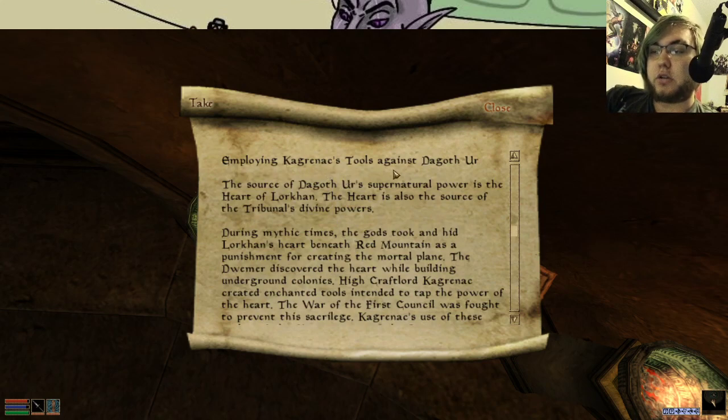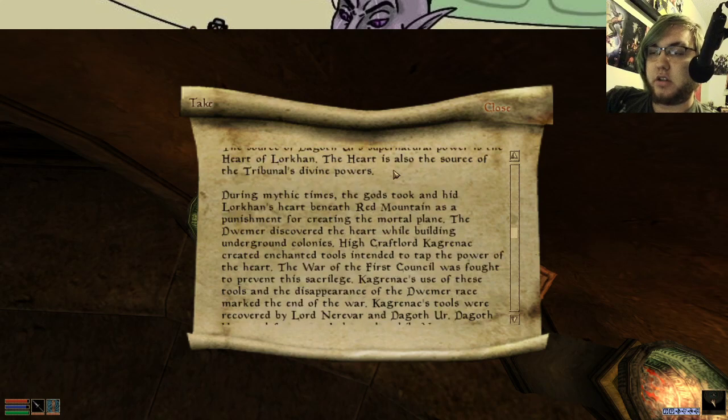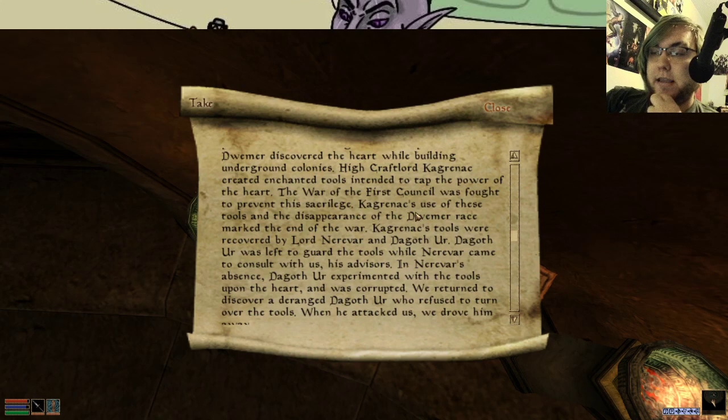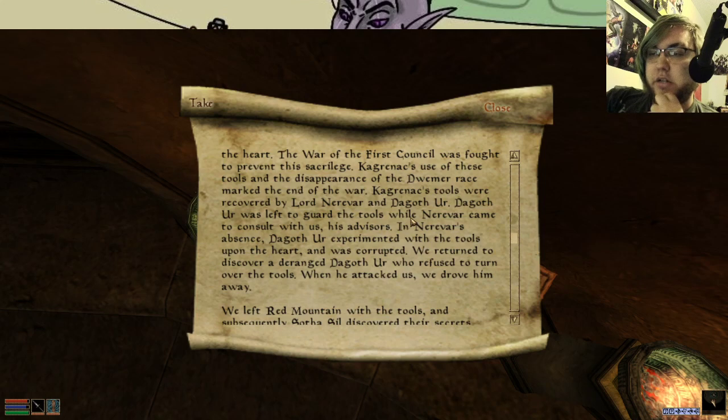Employing the tools. The source of supernatural power is the Heart of Lorkhan — the source of the Tribunal's divine powers. In mythic times, the gods took and hid Lorkhan's heart beneath Red Mountain as a punishment for creating the mortal plane. The Dwemer discovered the heart while creating underground colonies. High Craft Lord Kaganrak created enchanted tools intended to tap the power of the heart. The War of the First Council was fought to prevent the sacrilege. Kaganrak's tools were recovered by Lord Nerevar and Dagoth Ur. Dagoth Ur was left to guard the tools while Nerevar consulted with his advisors. In his absence, Dagoth Ur experimented with the tools upon the heart and was corrupted.